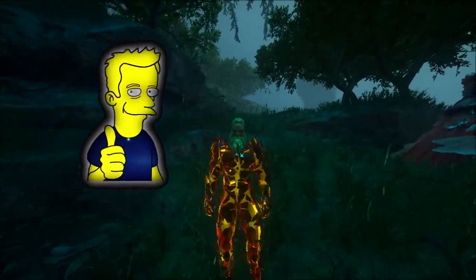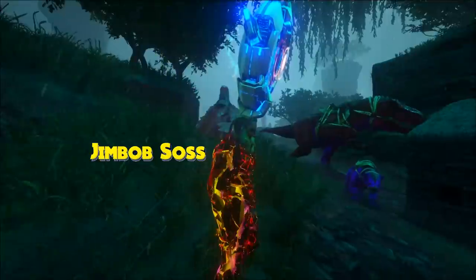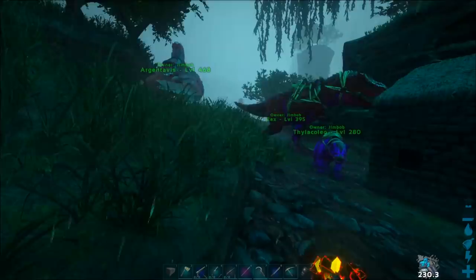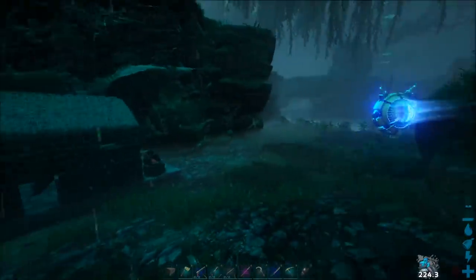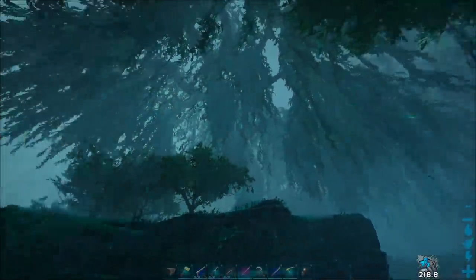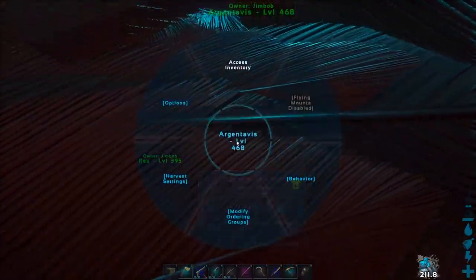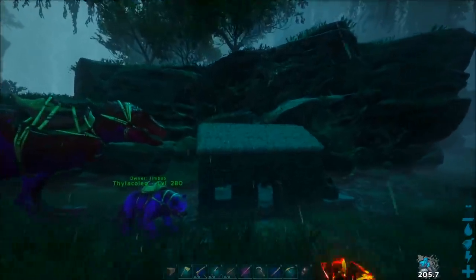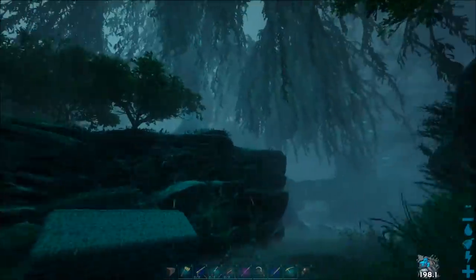Hello everyone, back in the world of ARK Survival Evolved on my Genesis server. Today we're going to do a how-to. Now I normally do these things on single player because I do a little bit of cheating just to get my point across, but I'm going to use the server. So if you've not noticed already, if you've got a flyer you can't actually get on it — flyer mounts are disabled. There is a setting we can change to make flyers happen again in this world.